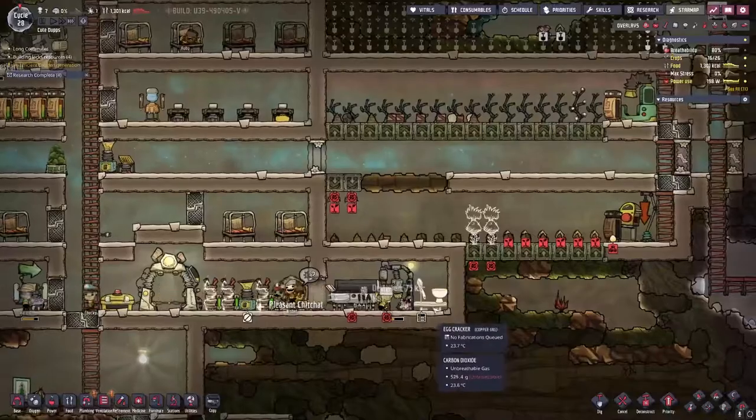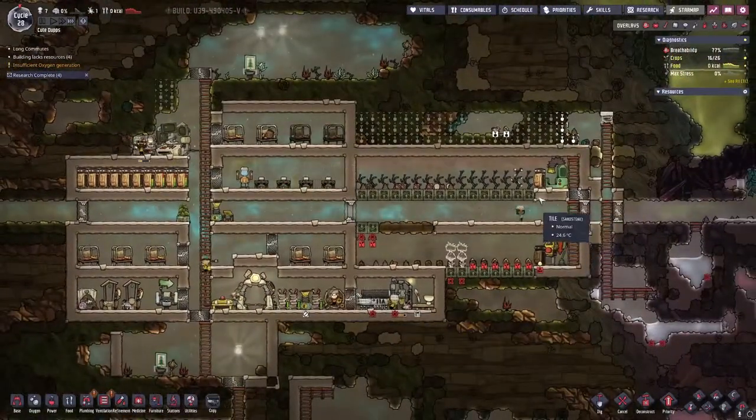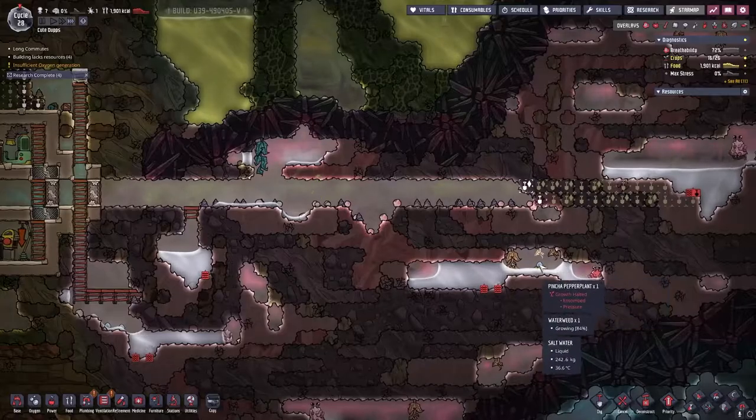We are down to a thousand kilocalories — that is very much not good. We are getting some other stuff going though, not quickly enough. Those shine nymphs cannot come fast enough.